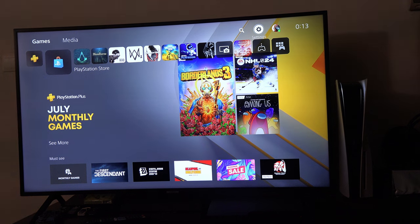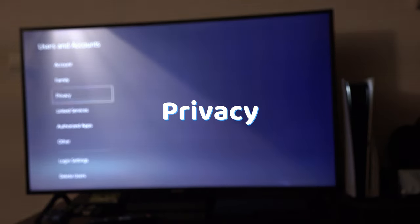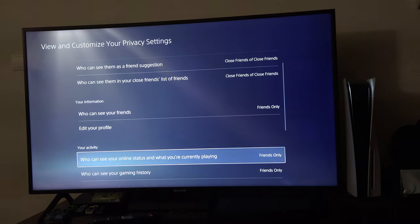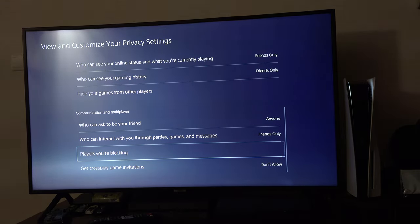You can also check in Settings, Users and Accounts, Privacy, View and Customize Your Privacy Settings and see if you haven't blocked the friend that you are trying to talk to. Maybe that's why they can't hear you. I hope this video helped.